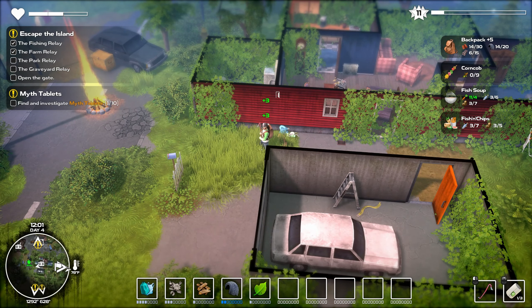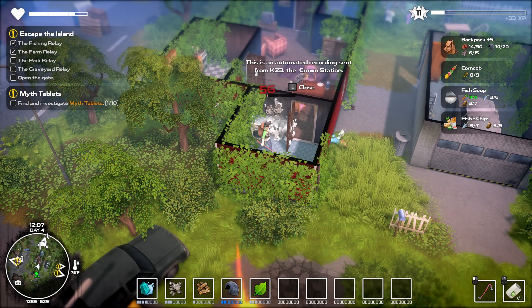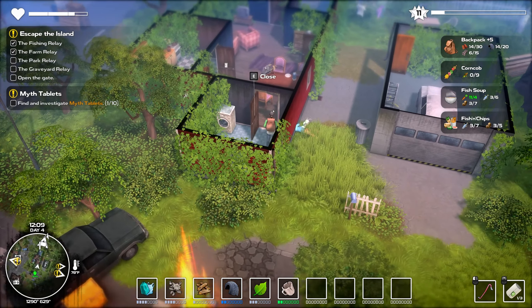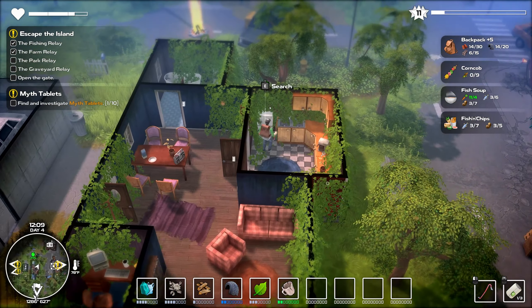In our darkest hour, I implore you to stay vigilant. We will emerge from this stronger than ever. This is an automated recording sent from K23, the Crown Station. More corn — excellent. Recipe — excellent. That's also open for that too. Hamburger: we got lettuce, we already have a bunch of meat, but we need more wheat, and that's going to give us a max 5 HP. Excellent.